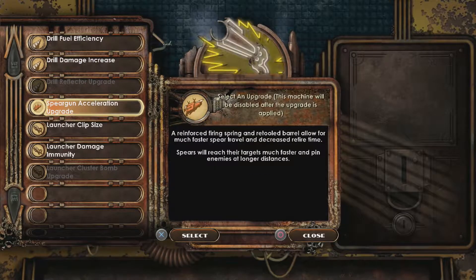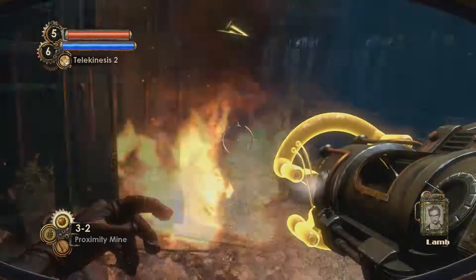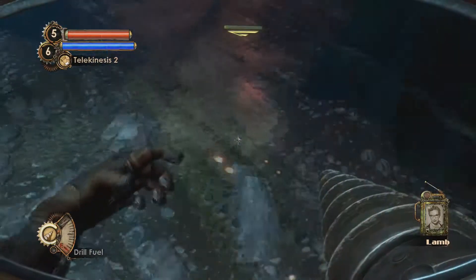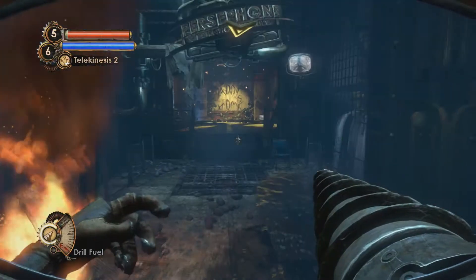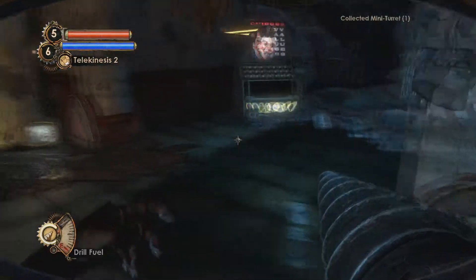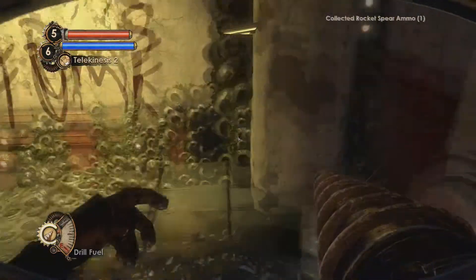We are basically heading into Persephone. The entire point is you're going to try to go find Eleanor and save her. There are a couple fights, and you end up getting Eleanor as a plasmid, which is pretty badass - she's really helpful. You basically get a big sister with you.